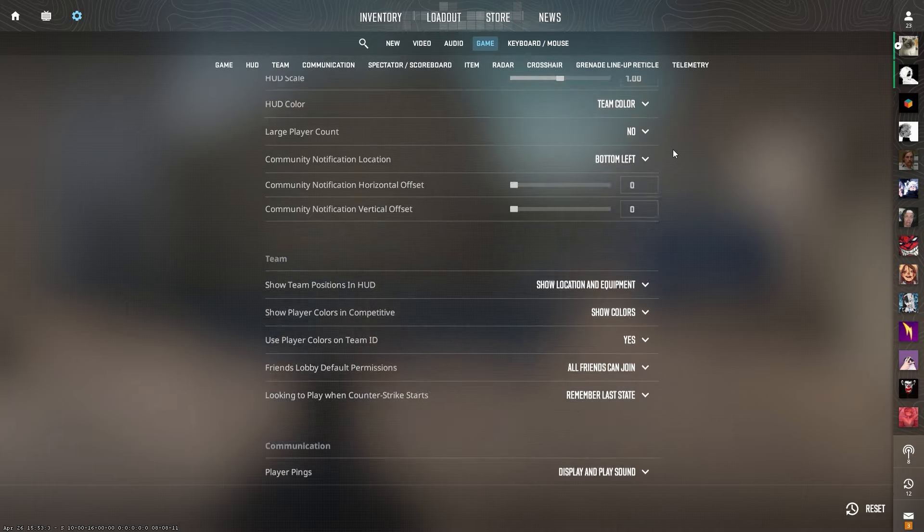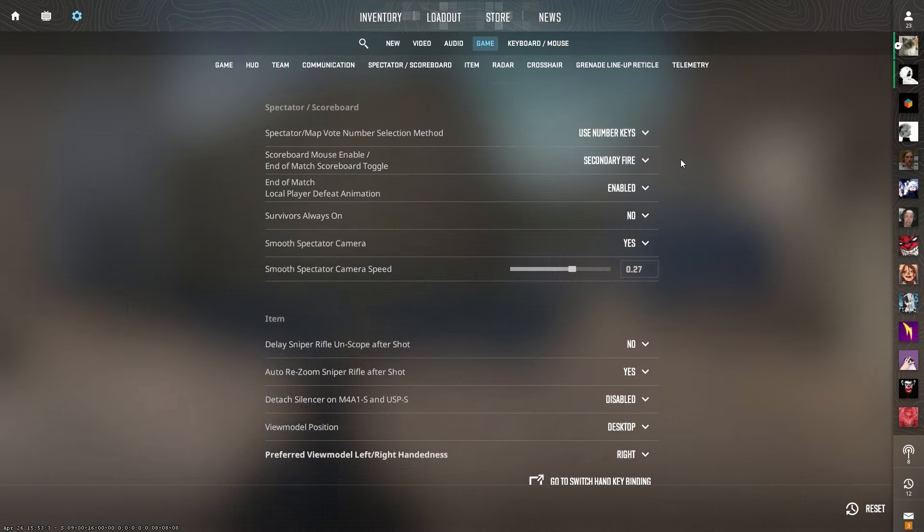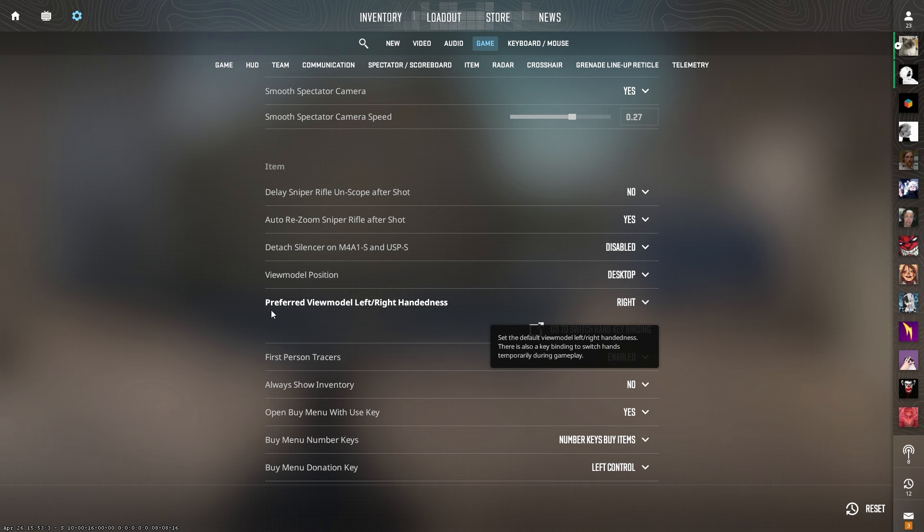Now we need to scroll down to the bottom to the block with the name Item. We need a setting with the name Preferred View Model Left Right Handedness.